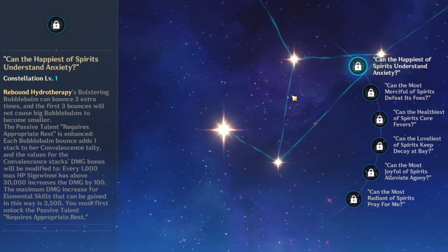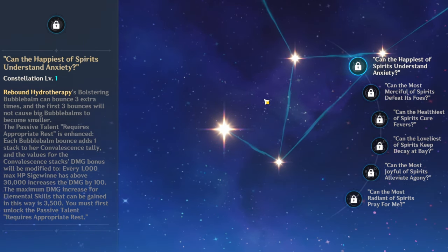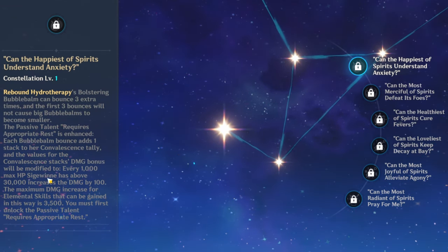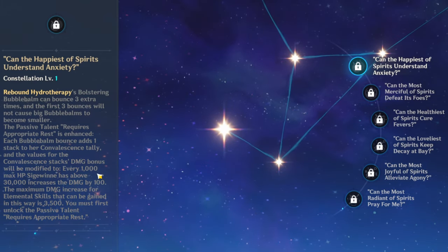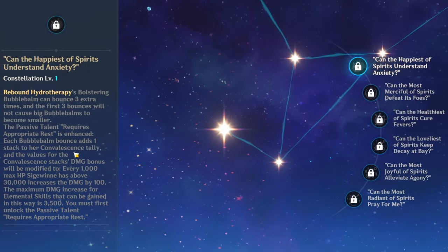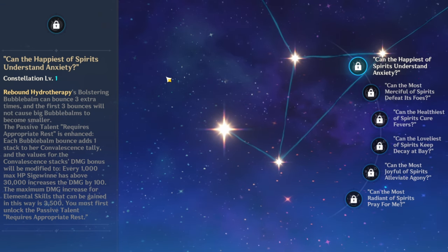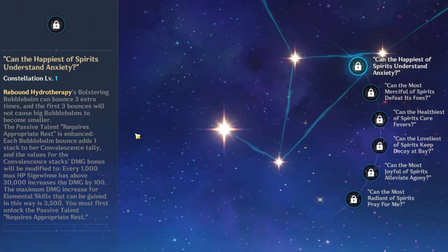Her constellations are pretty good — so good that at C1 or C2, she basically gets bumped up to Venti tier or even Chevreuse tier. Her C1 gives her three extra bounces on her E, which she desperately needs. It also increases damage by 3,500, which is really good. It changes the passive scaling from 80 to 100 per 1,000 HP, and the maximum buff goes from 2,800 to 3,000. Your E also lasts way longer and the cooldown drops from nine seconds to around five seconds.